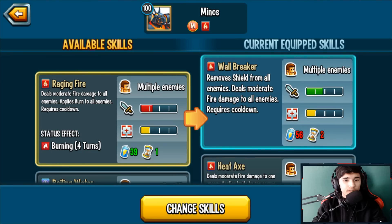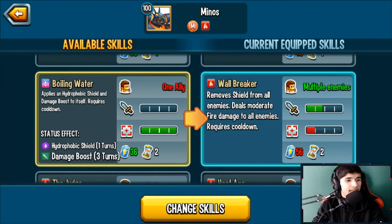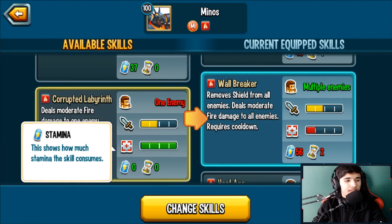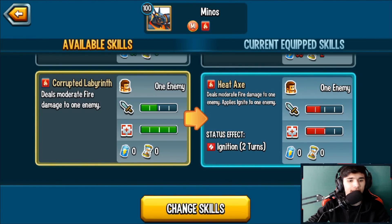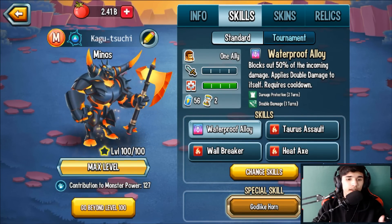Raging Fire is an AOE moderate fire damage that applies burn to all enemies. Boiling Water applies a water shield and a damage boost to itself — 36 stamina cost and two-turn cooldown. The Judge is a low fire damage to all enemies — zero cooldown, 37 stamina cost. Finally, the corrupted skill is moderate fire damage to one enemy — zero cooldown, zero stamina, so also spammable. I prefer Heat Axe over this one because it applies ignite for two turns.